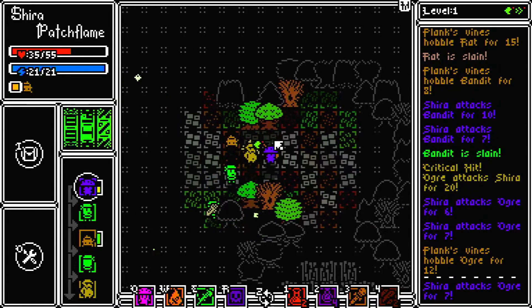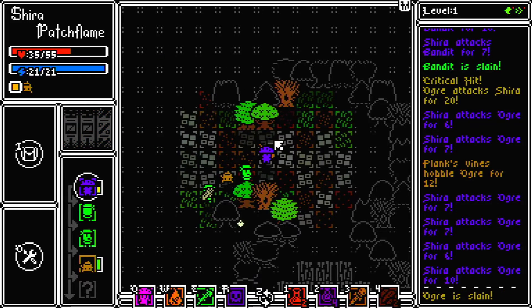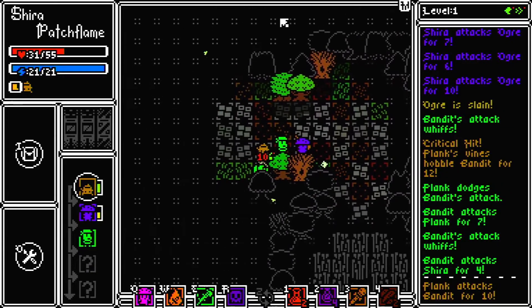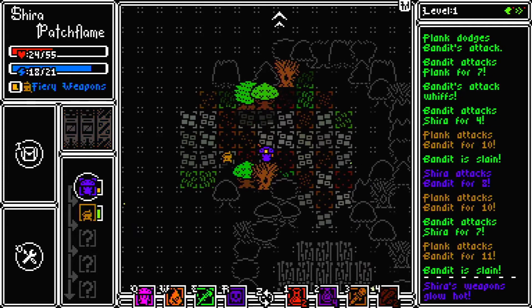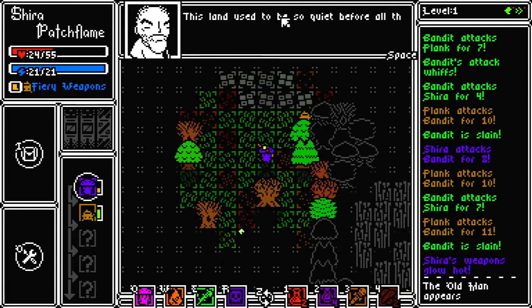Once you get out of the tutorial, the actual game starts and you can select one of three different characters with random skills and stats. They're nowhere near your traditional characters — sometimes you can be a sorcerer that's a great fighter, sometimes you get a necromancer mushroom that spews spores everywhere, and then sometimes there's a werewolf that you can play as well.